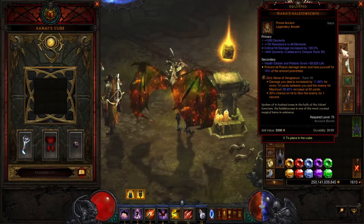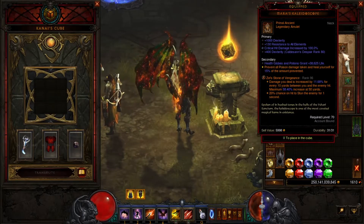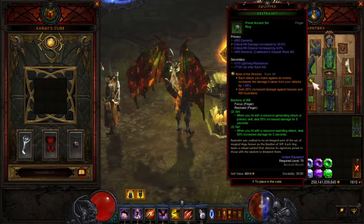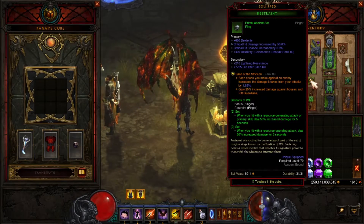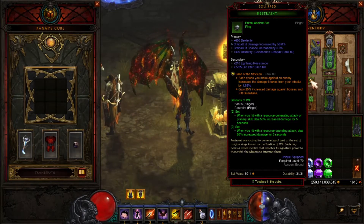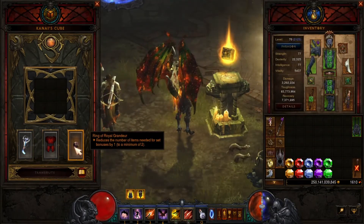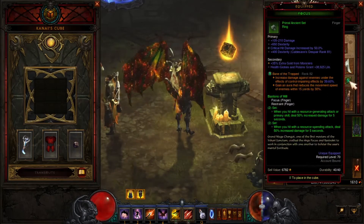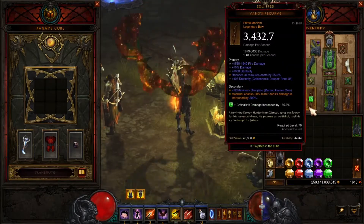For the amulet, you can use whatever you want — a Hellfire Amulet or whatever you really want. Of course I got the bracers, and I'm using Resistance and Focus. This is excellent. You can also change these if you want to use Convention of Elements and put your other Ring of Royal Grandeur on and put something else here — that would be totally up to you. But this is the way I do it; these are the rings I like to use. And then of course, your bow.